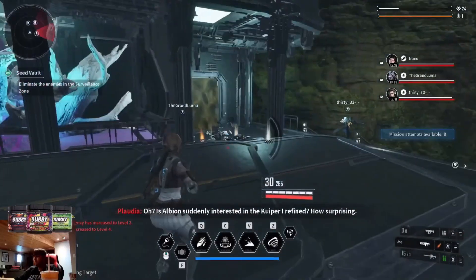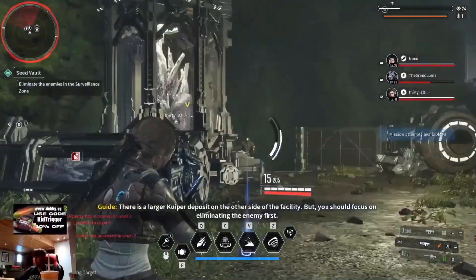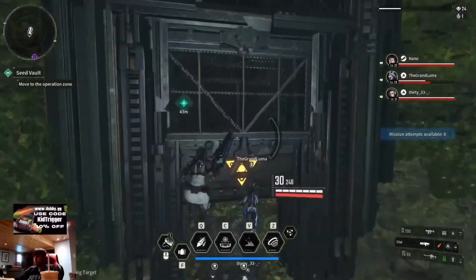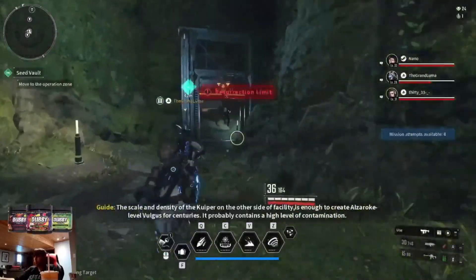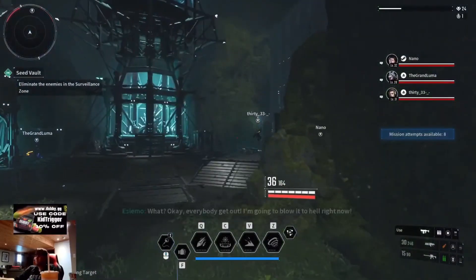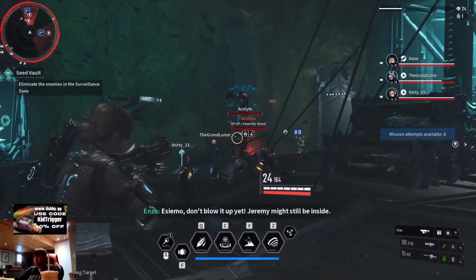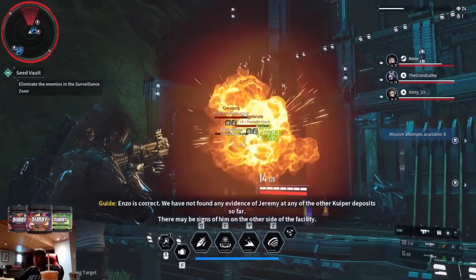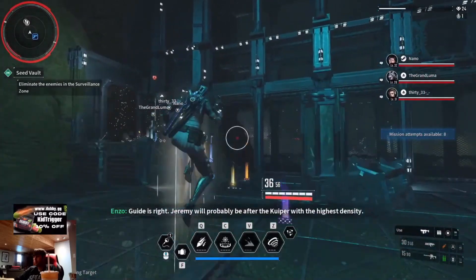I am suddenly interested in the Kuiper I refine — how surprising! There is a large Kuiper deposit on the other side of the facility. It closed on me — it probably continued to hide from the contamination. Everybody get out! I'm going to blow it to hell right now! I suppose you don't want to blow it up yet — Jeremy might still be inside. We have not found any evidence of Jeremy or any of the other carbon assets so far. There may be signs of him on the other side. Jeremy will probably be after the Kuiper with the highest density.